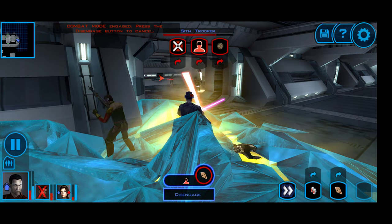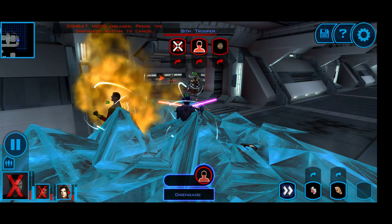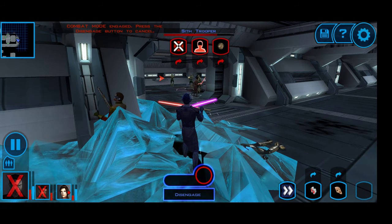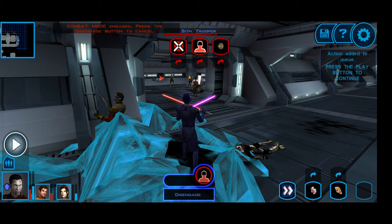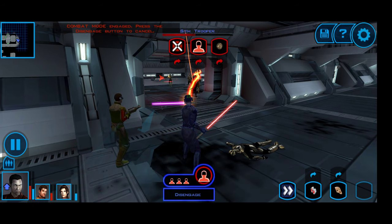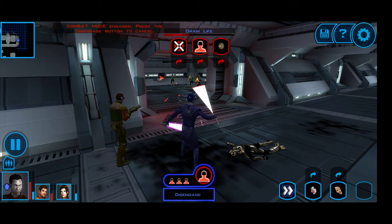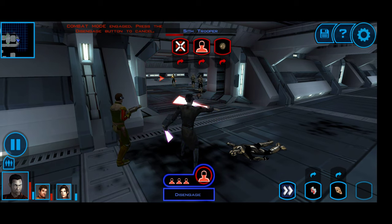Let's drain life until I've used up my force powers — hopefully I don't die in the process. Bastila is keeping me alive a little bit. Once I'm out of force powers I'll keep draining life, having Karth assist.